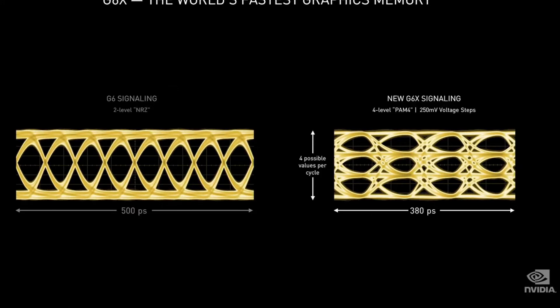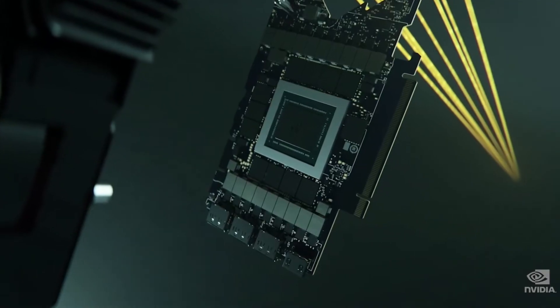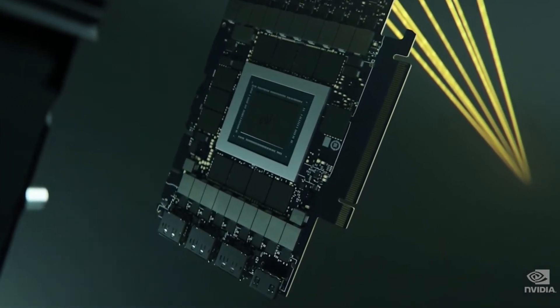With four voltage levels that encode two bits of data each — 00, 01, 10, 11 — G6X can transmit twice as much data as G6 in the same period of time. The Ampere thermal architecture is the first ever flow-through design. Our engineers architected a super-dense PCB design that is 50% smaller than previous, while adding the bigger Ampere GPU, HDMI 2.1, PCI Express 4.0, and G6X. The 3080 flow-through system is three times quieter and keeps the GPU 20 degrees cooler than the Turing design, and can cool 90 watts more than Turing.